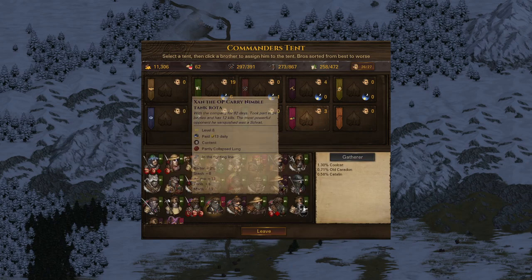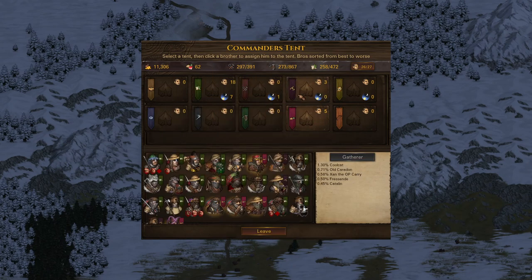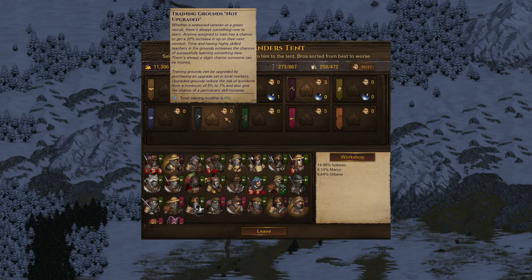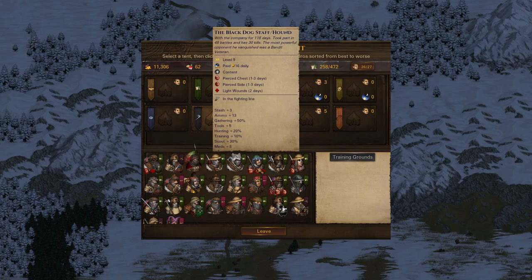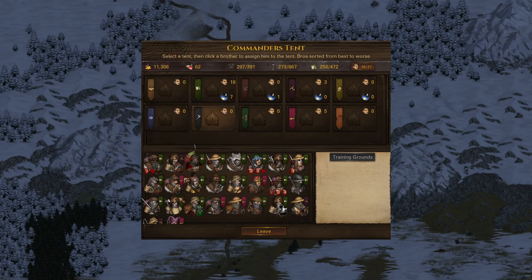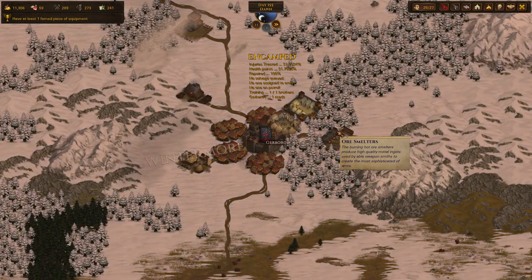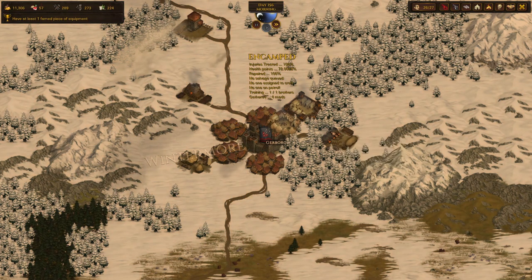That should be good enough. We can collect a few more medical supplies. We can do a training modifier for Thistle to try and boost his XP just a little bit more — every little bit helps. I don't care if he takes an injury; he's a beast.